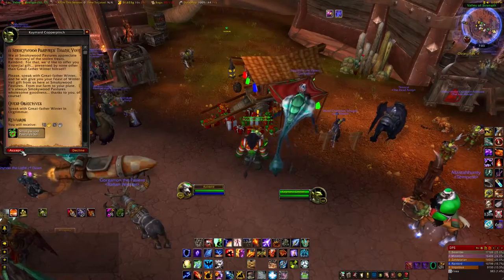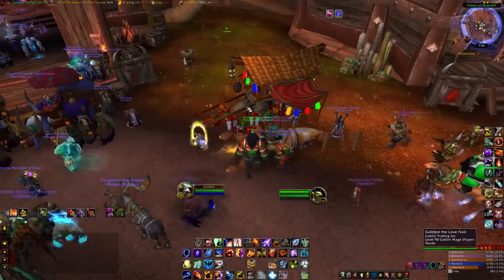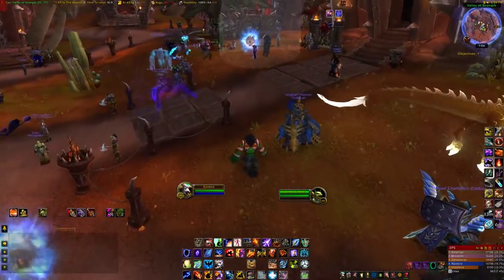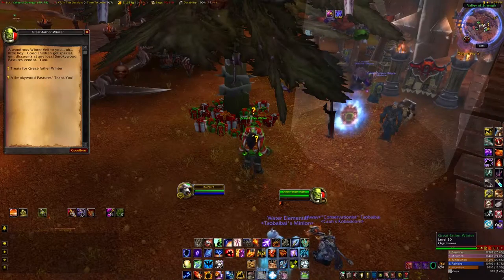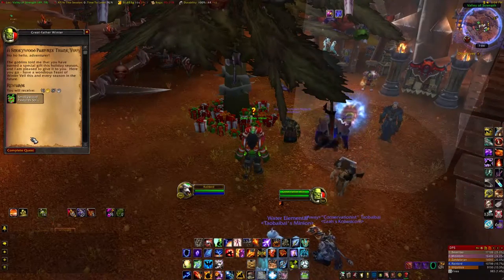The first time you complete Your Mean One and turn it in, you will then get a quest from the Holiday Vendor to go talk to Greatfather Winter, who will give you the Smokywood Pastures Special Gift, and this contains a seasonal recipe for a number of different professions.